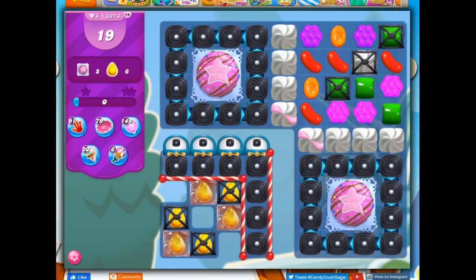Hi friends, this is Susie, your gaming guru, here to help you solve the puzzle of level 3673 in Candy Crush Saga. It's a hard level, we can tell by the skull and the purple here, where we have 19 moves to clear out two cake bombs and collect six yellow.